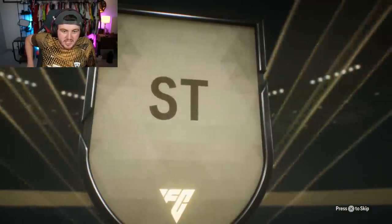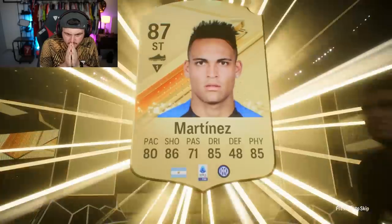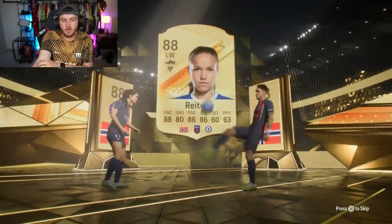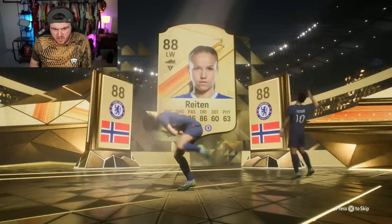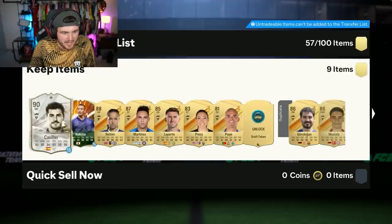We're opening it up and we are getting ourselves a Letaro Martimes. Go on, be a double walkout, please EA. Yes, double walkout! Who else we got? Rayton. We've got ourselves Rayton, who actually looks really good. That card looks sick. Rayton and Letaro Martimes — not a bad start at all.